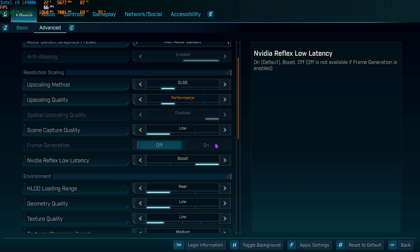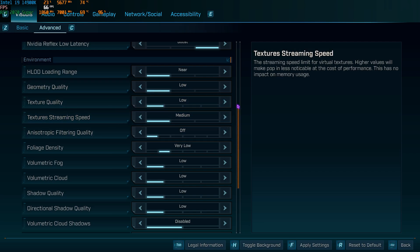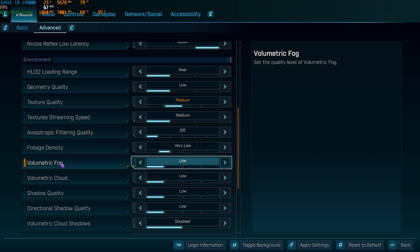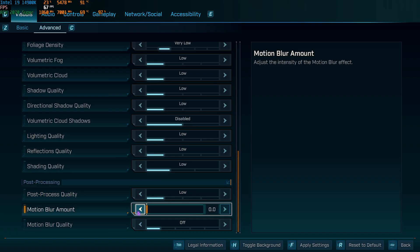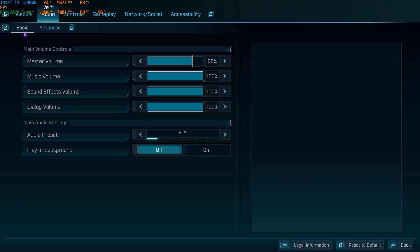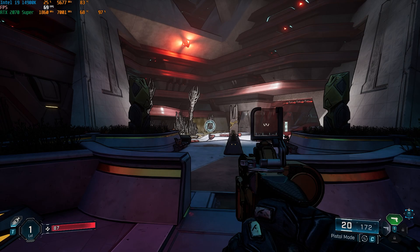Under the Environment tab, set HLOD Loading Range to Near, Geometry Texture and Texture Streaming Speed to Low. Texture Quality can be set to Medium if your GPU supports it. Set Volumetric Fog and Cloud to Low, Volumetric Cloud Shadows to Disabled, and Lighting, Reflection, and Shading Quality all to Low. Post Process Quality should be Low, Motion Blur should be Off. Press F to apply. Under the Audio tab, set the Audio Preset to Balanced.